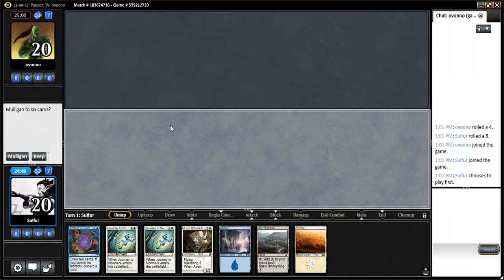Hey guys, we're back with another game of Pauper. We are playing some Trinket Hawk. We've got a decent hand here — lots of removal, some draw, but no artifact to go with it, and an Aiden Rift Watcher. I think I'll keep this.